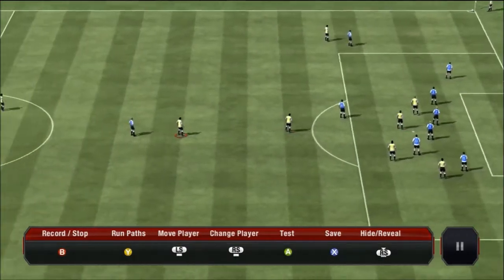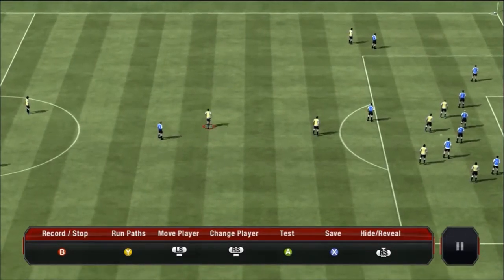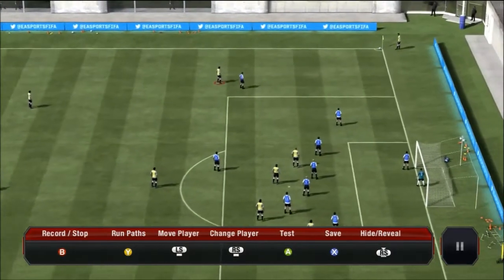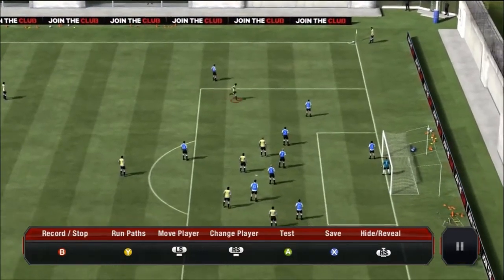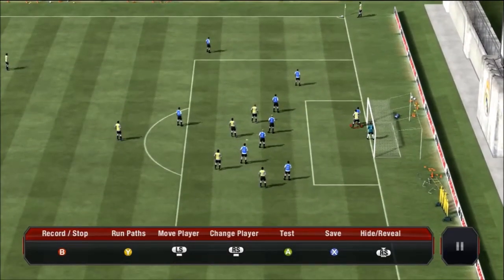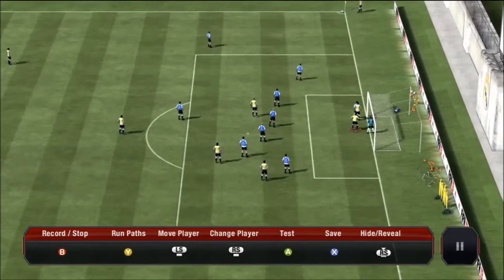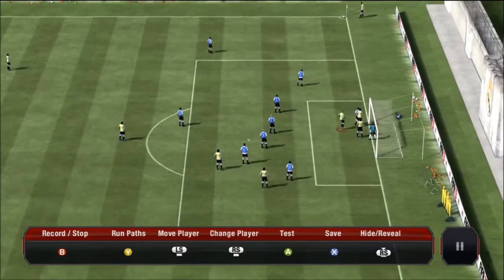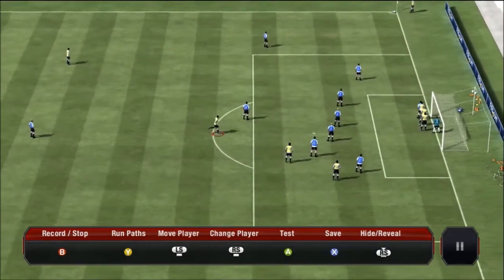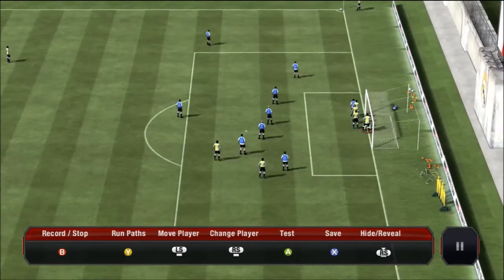You have to make one for the right side and one for the left side, which can be quite time consuming, but hopefully it'll benefit in actual games. They give you all the little information on the bottom — the right stick to change your player, left stick to move them. What I'm going to do is make a bit of a difference to the one I use at the moment — making sure there are three players towards the halfway line.